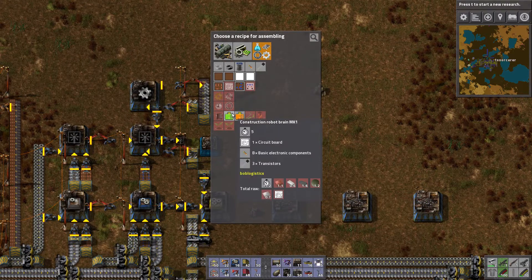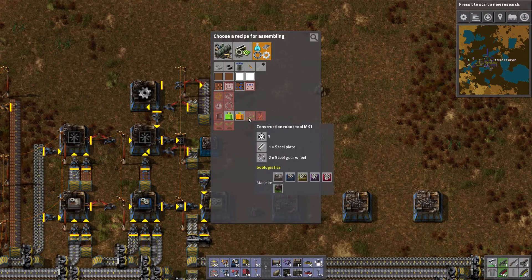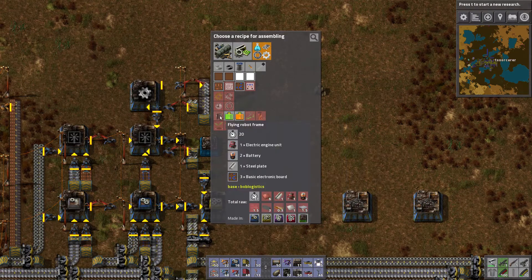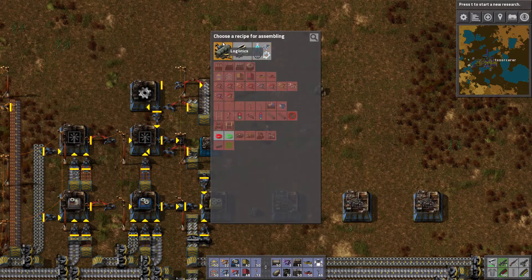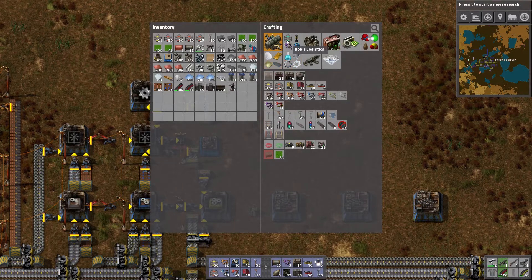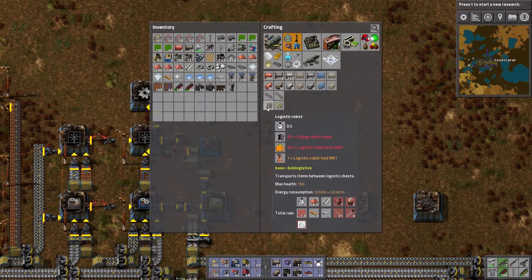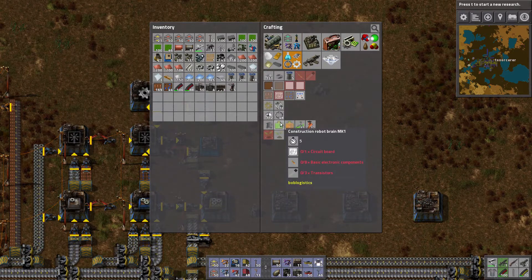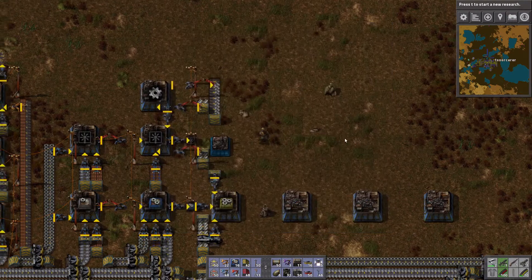Logistic robot brain? Construction robot brain? Oh my god, did they make the robots even more difficult? You need the robot tool, the robot brain, AND the flying frame? Why, Bob, why would you do that? We don't have nearly enough electronic components - we need to make way more stuff like that.